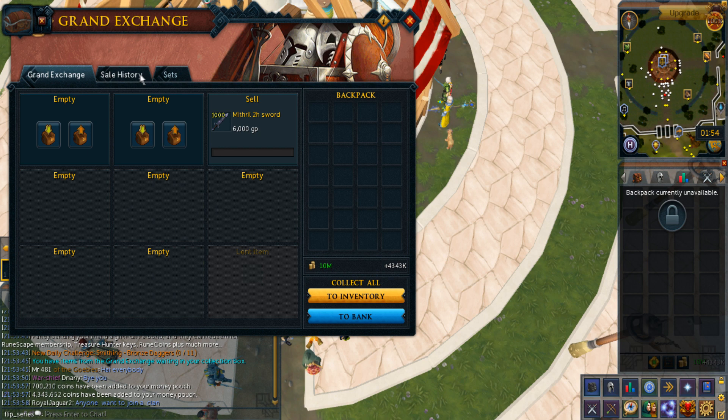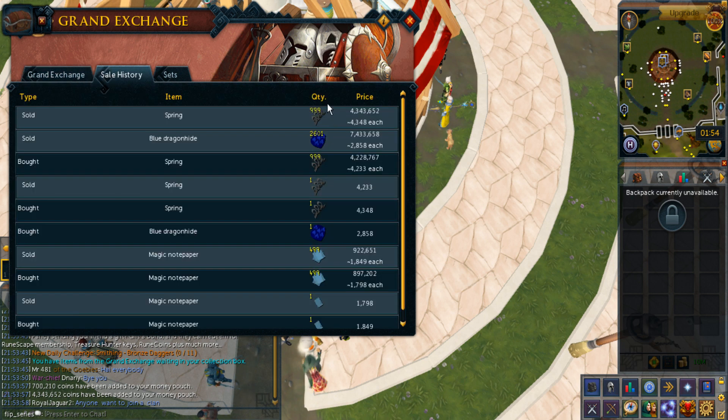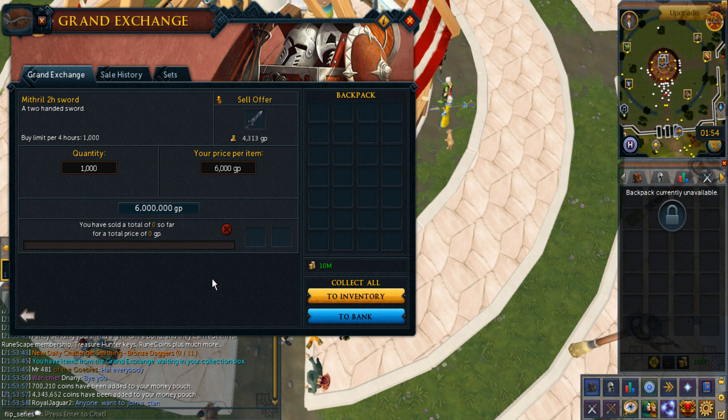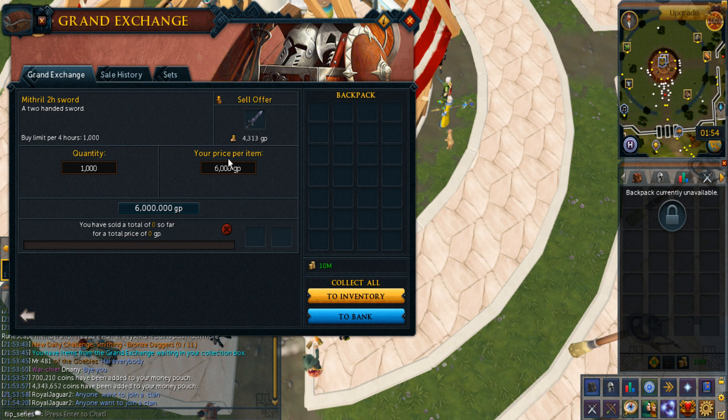I sold my springs and blue dragon hides - this wasn't a really good flip as I lost money on the blue dragon hide, although the spring was actually pretty decent. As for the Mithril 2h, it's been sitting there for like 3 days and hasn't moved at all. I think I'll save this offer for one more day before I change and cancel it. Either way I'm at 10 mil, and maybe I'll get 4 mil more from this which would add up to 14 mil.